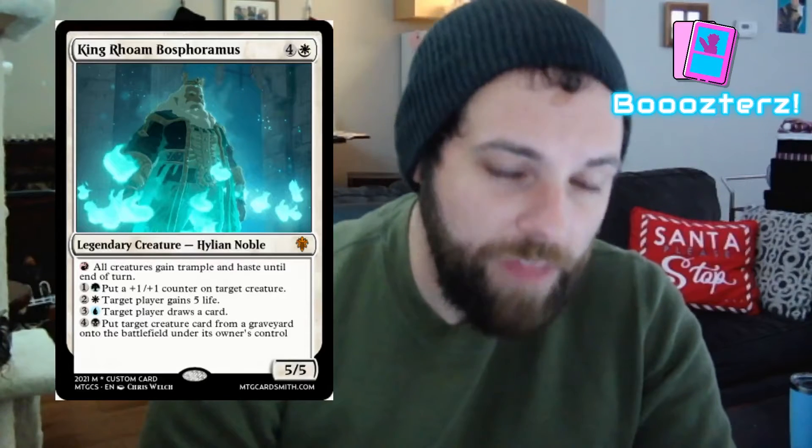Our first card is King Rhoam Bosphoramus — he's four and a white, legendary creature, Highland and Noble. If you read the description you'll notice it's actually based off another card. If you know what card I based this off of, give this a like and comment down below. If you tap the red, all creatures gain trample and haste until end of turn; one green puts a 1/1 counter on target creature; two white gives target player five life; three blue lets target player draw a card; four black puts a target creature from a graveyard onto the battlefield. We all know King Rhoam — Zelda's dad, King of Hyrule.